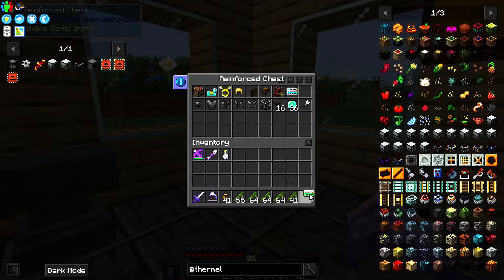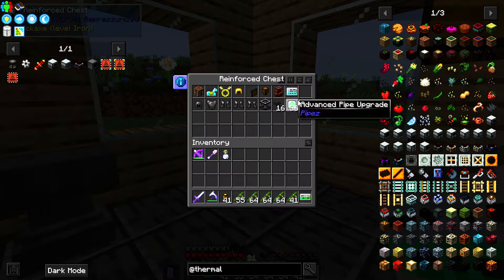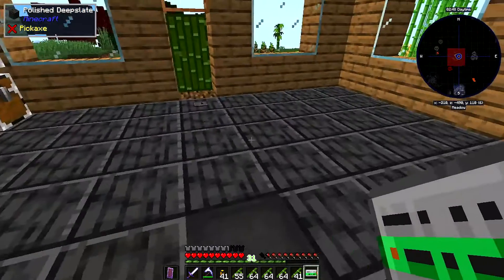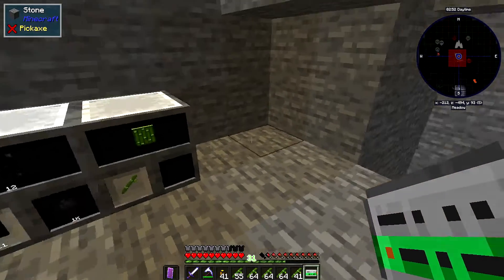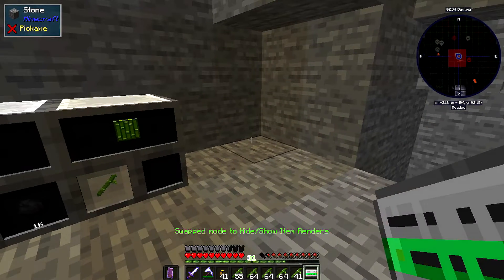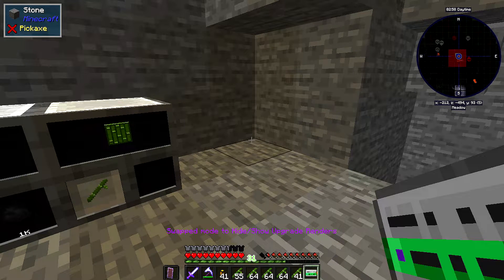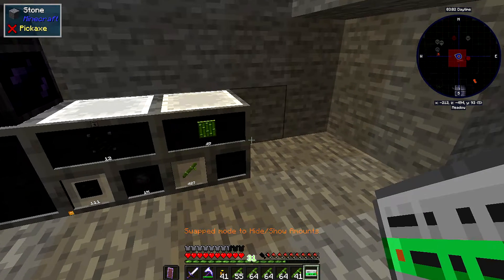The configuration tool is pretty straightforward - you just need an emerald. The linking tool is the same recipe, just swapping out for a diamond. You shift right-click and it will switch modes for you: item render, show upgrade render, locking, and show amount.